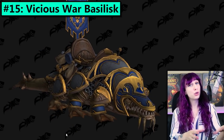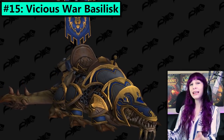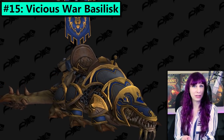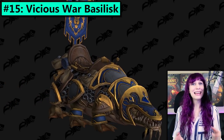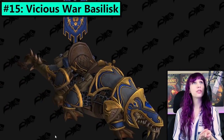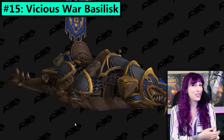As perhaps an evolutionary adaptation to being the war variety of basilisk, he seems to have like an axe — not attached to his tail, but like literally part of his tail. So that's kinda cool slash bizarre. And I kinda like the little Noodlebeard. I'm digging the Noodlebeard. And all of this reminds me that I should probably grind out some threes — getting a little bit behind on the Vicious mounts.